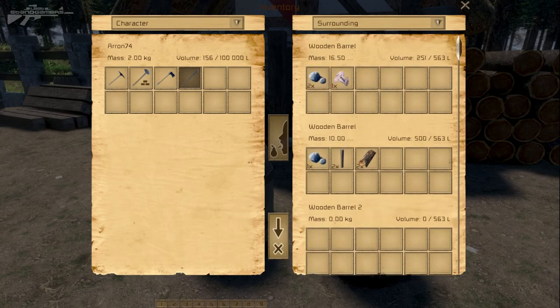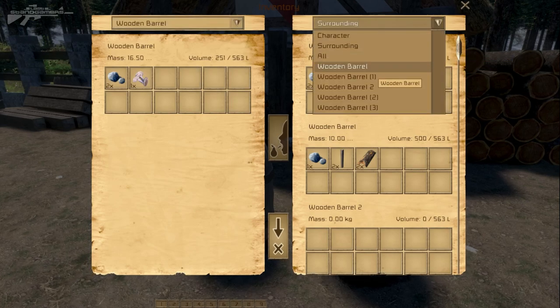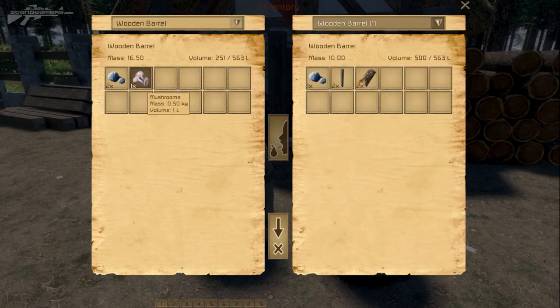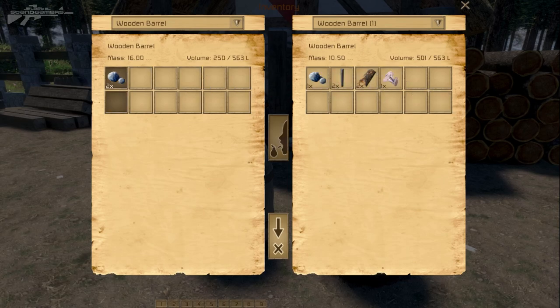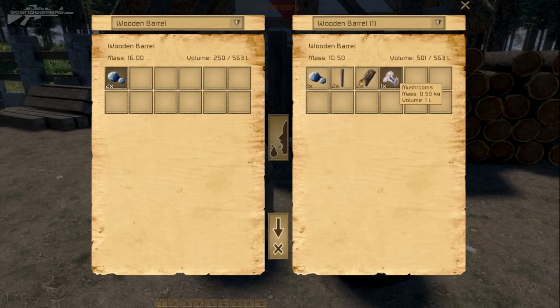It hasn't actually updated yet, but let's try transferring some items between barrels. We'll select barrel one on this side and barrel two on the other side, and transfer some mushrooms across. Notice I can transfer them, but if I try to transfer larger stones I can't — because the barrel's volume is full.